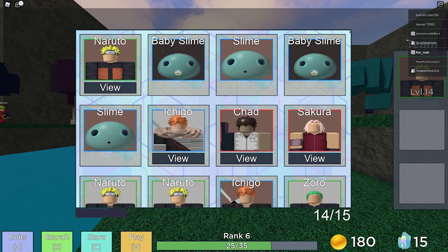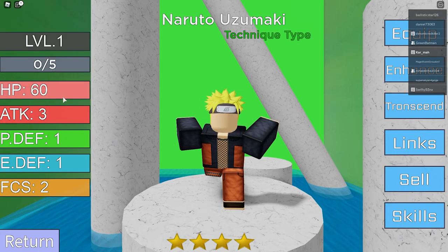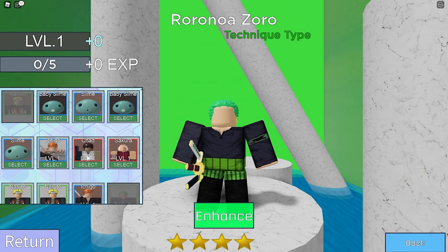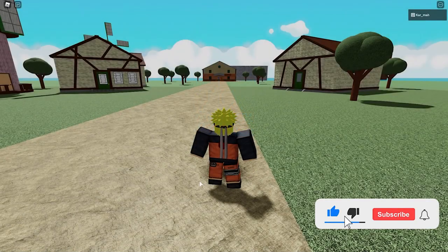I'm going to play Zorro since I haven't seen anybody use him. There are three types: Technique, Speed, and Power — I think there's some type advantage order. Let me check their stats. Zorro's stats look good so we're using him. I'll add some Slimes and some Chads to the team as well.